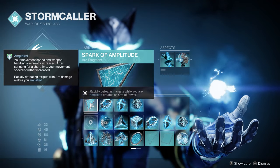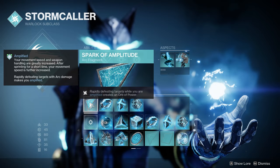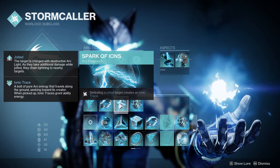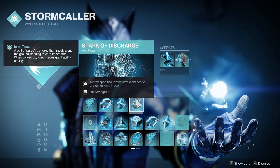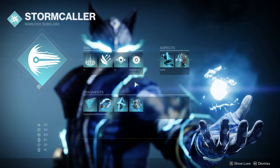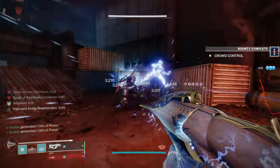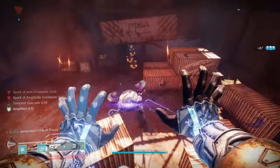For fragments we're using Spark of Amplitude, which allows rapidly defeating targets while amplified to generate an orb of power, essentially doubling your orb generation on top of siphon mods. We're also using Spark of Shock to make arc grenades jolt targets, Spark of Ions so jolted targets generate an ionic trace upon being defeated — which stacks with Electrostatic Mind — and Spark of Discharge, which gives arc weapon final blows a chance to generate an ionic trace. With all of these stacking together, killing a single target can generate two or even three ionic traces.